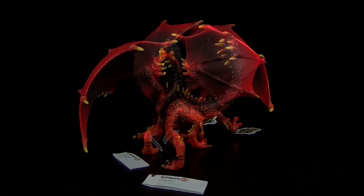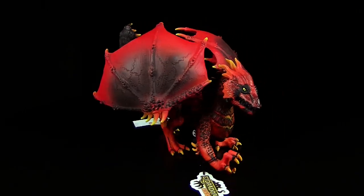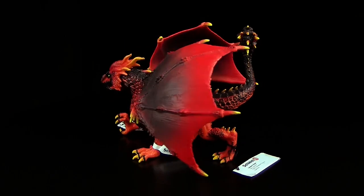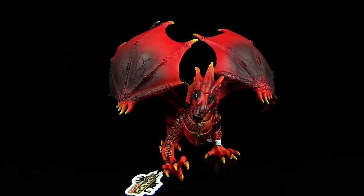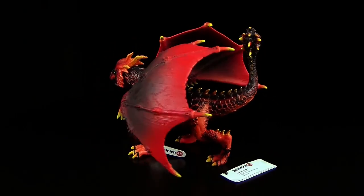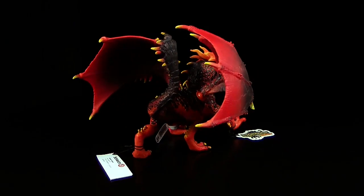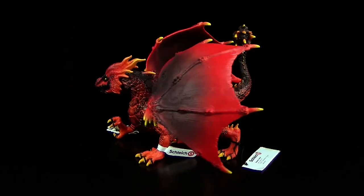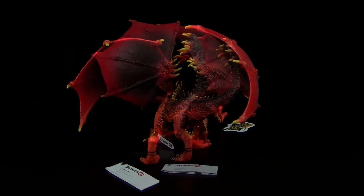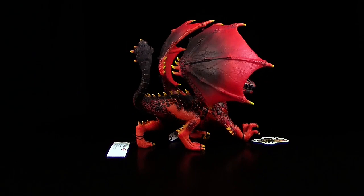Er bildet natürlich eine tolle Abrundung zu den anderen bereits erschienenen Lava-Figuren, nämlich dem Lava-Golem und dem Höllenhund. Die drei passen schon richtig schön zusammen. Anmerken sollte man, dass dieser Lava-Drache ohne Verpackung kommt – also nicht die typische offene Kartonverpackung. Ihr werdet ihn einfach so zwischen den anderen Figuren in den Regalen finden. Wenn ihr eine unverpackte Figur kauft, empfehle ich euch, im Laden kurz um die Figur herumzuschauen, ob da schon irgendwelche Farbabplatzer zu finden sind, damit ihr nicht enttäuscht seid.